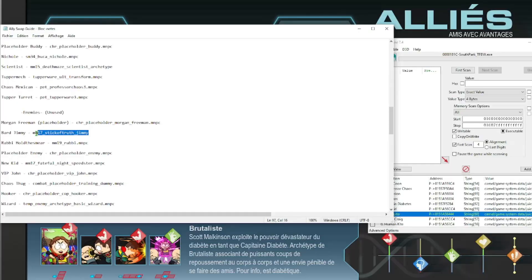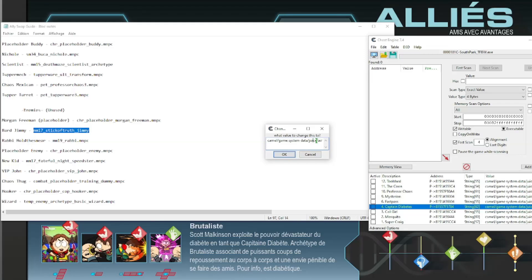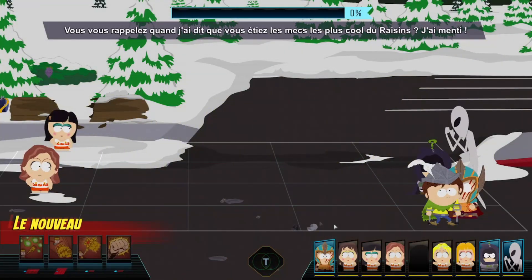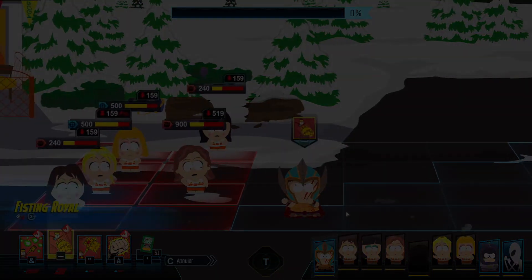You can also replace your allies by enemies. I will use Bardjami for this guide, but you can use any of the other enemies written in this text file. Now do the same thing that you've done previously — replace the end part of the string by what you've just copy pasted. As you can see my ally was replaced by Bardjami. However, do remember that enemies aren't playable — they are still enemies.